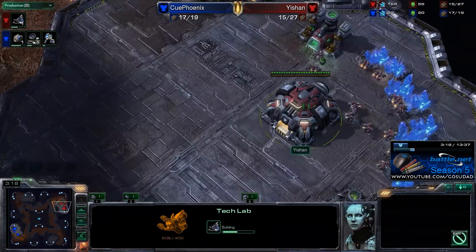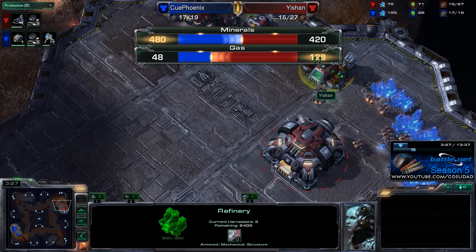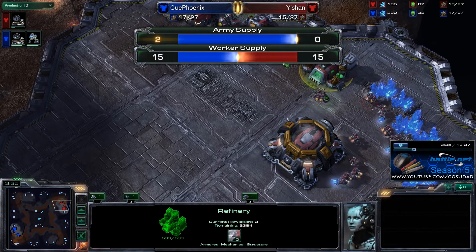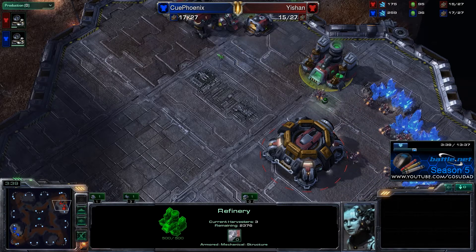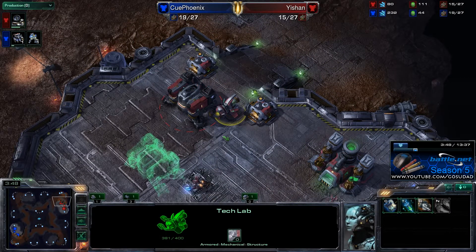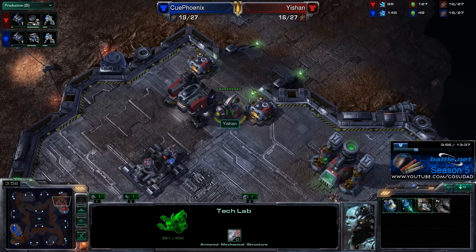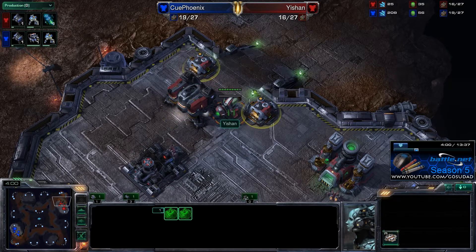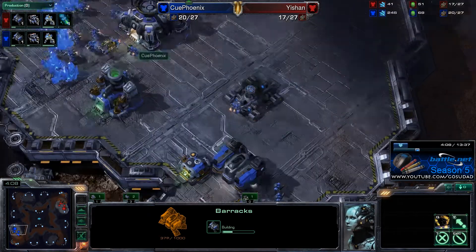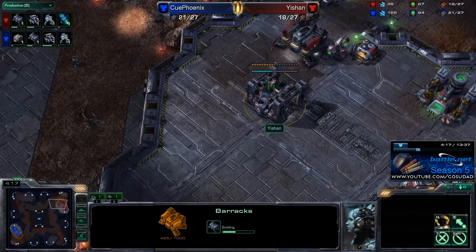So he went for a tech lab and has not made his orbital command yet, but he's got three harvesters on gas. So if we check out the income tab, he's much more gas-focused than I am at the beginning of the game. Checking out his worker supply, we can see that we are basically on par. He used the tech lab to seal off his wall. Oh, there he goes researching stim. So he was looking for an early stim, and I think stim was done by the time that we had our engagement.